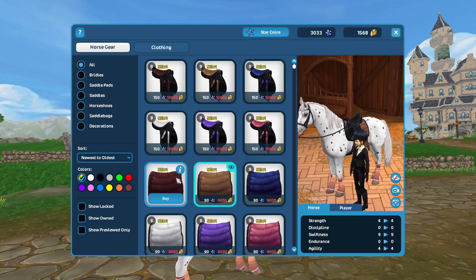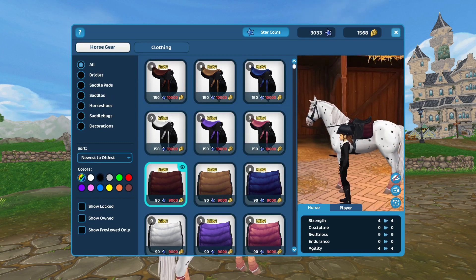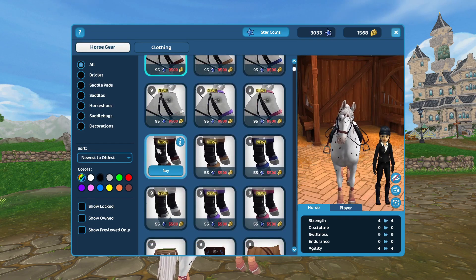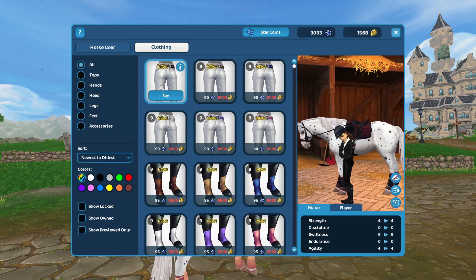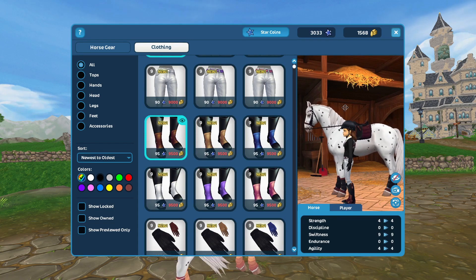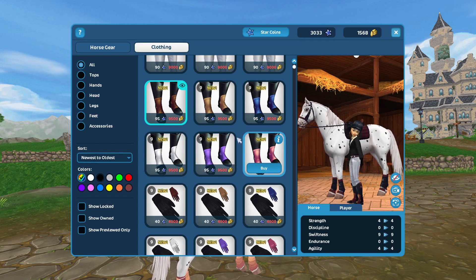We can start by looking at the first color set — there's a chocolate, so it has this saddle pad with the saddle, then the chocolate bridle and then the chocolate beauties. This also comes with all the different colored character items, which is really good because sometimes they only add horse items and then it's really quite a struggle to get a matching outfit.